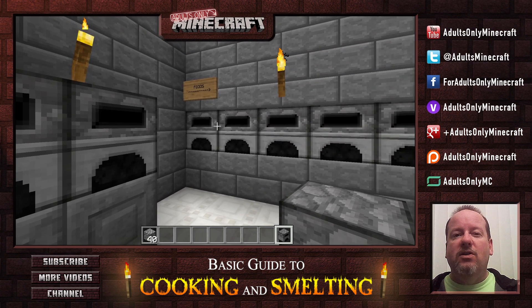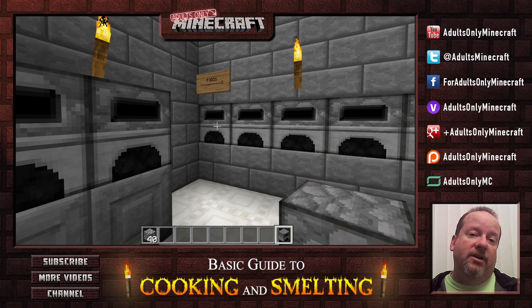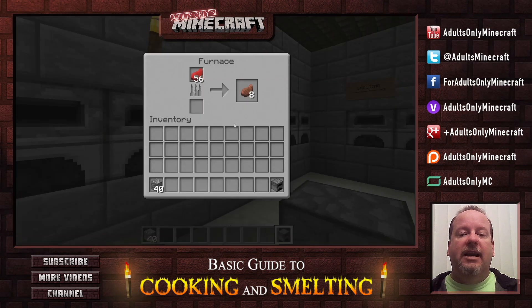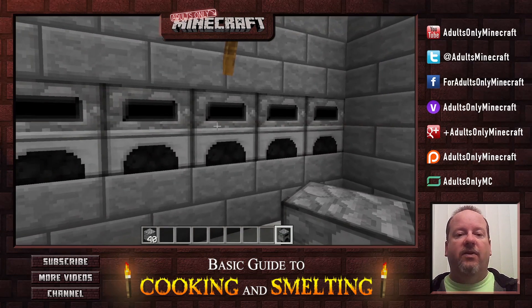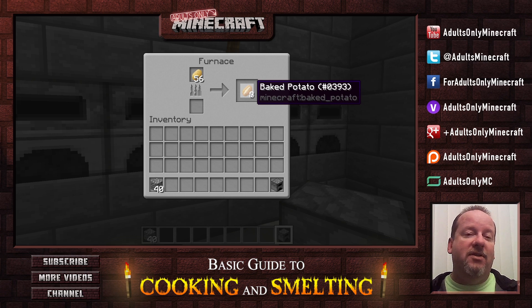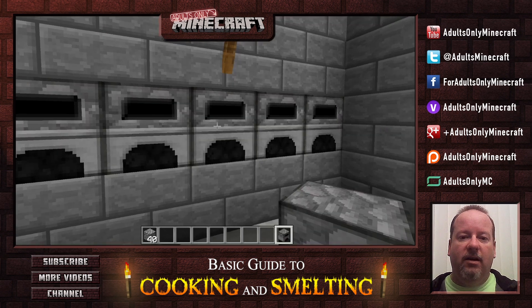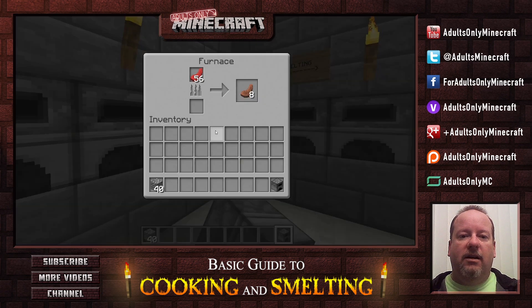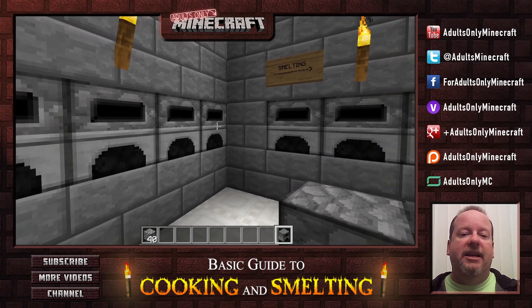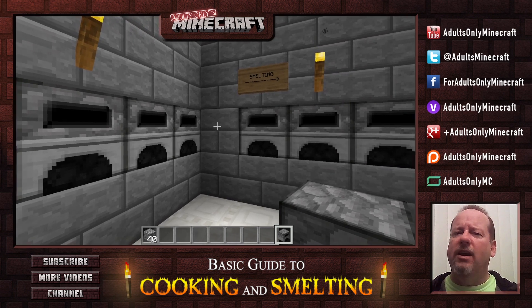Now you've got a bunch of foods to choose from that will actually cook — a lot of foods don't, but these are the ones that do. You've got pork chops from pigs, fish, salmon, steak, and chicken. You've also got baked potatoes — surprisingly you can get potatoes from villages right away, and they have a lot of saturation. They were nerfed a little recently so they don't have as many food bars as before, but they're still a good food to start out with. Next up we have rabbit, and then mutton, which comes from sheep.